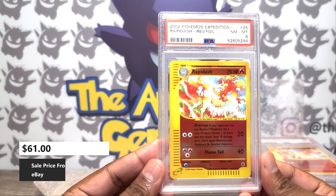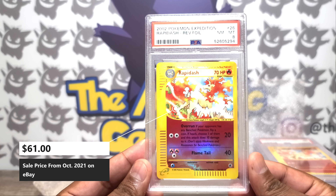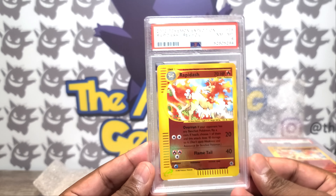Here is an 8. Fun fact: I do have an 8, a 9, and a 10. Basically what I was hoping for with the Typhlosion, I got with the Rapidash.